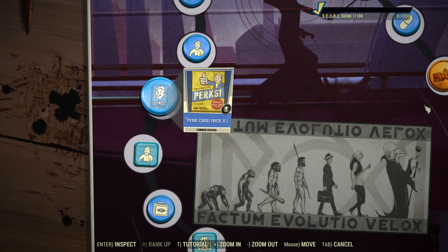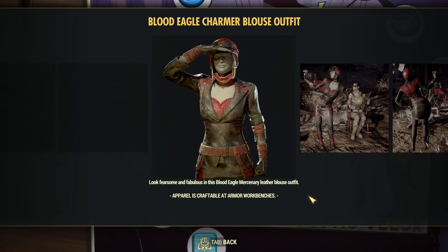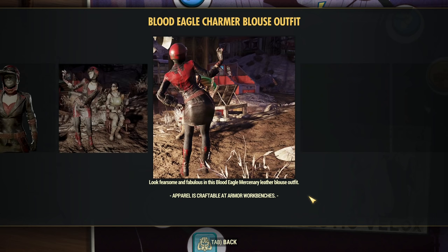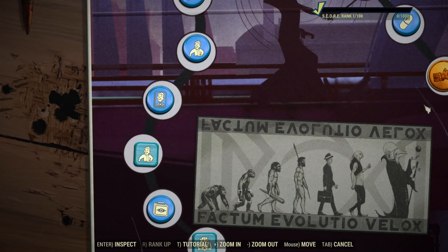Next, Bearcat Pax outfit. Blood Eagle Charmer Blues outfit — and it's a perfect match with the Fixer skin. It will be really nice for a stealth Blood Eagle with Blooded Fixer. That will look amazing, actually.